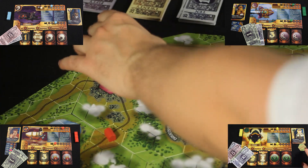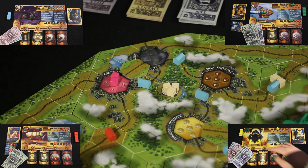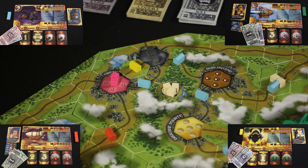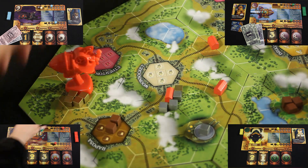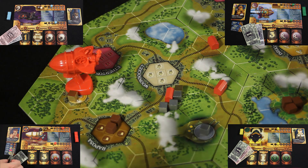For her last action, she'll use one dollar to place her last track tile and connect these two cities. Of course, she gets to place a depot on there for free, which is a pretty good deal because usually it would cost four dollars to place that depot. Now Sebastian is going to move three spaces and pick up three of these cubes. He really needs to upgrade his train, so he'll pay two dollars to do that.